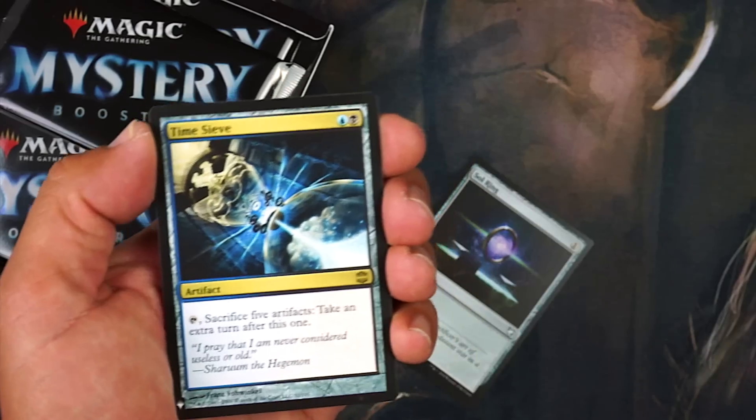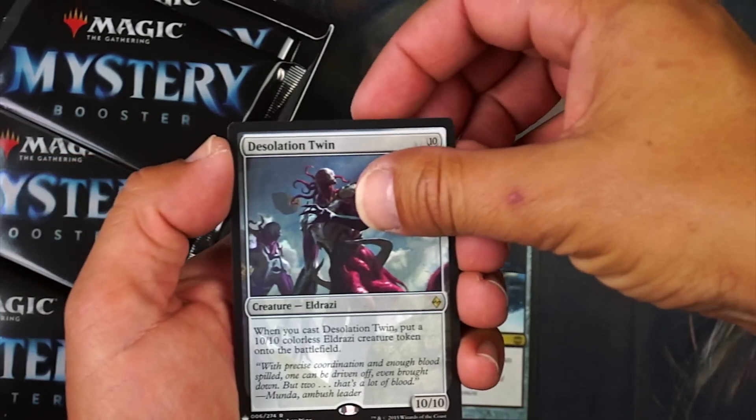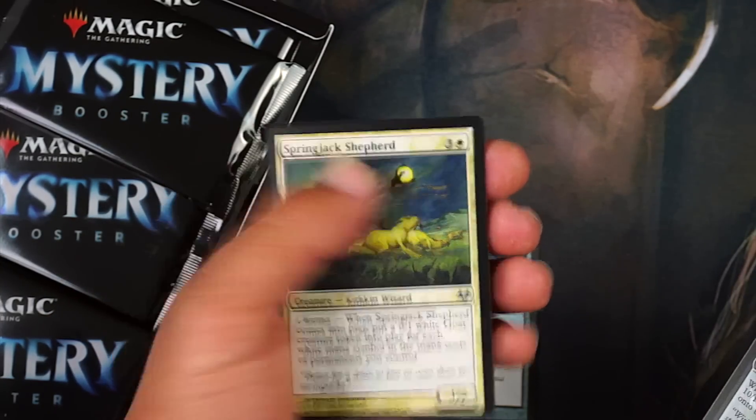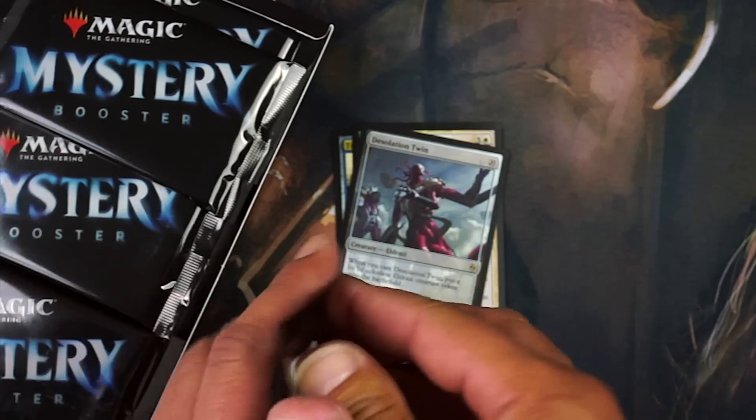We've got Time Sieve and Desolation Twin — two rares. And then a foil: Spring Jack Shepherd. Pretty good pack — two rares. There might be two rares in every pack, I'm not sure.